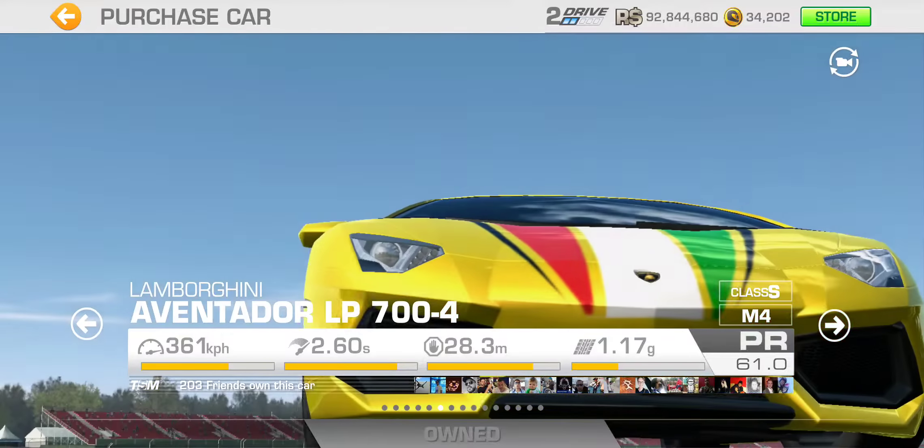The F8 Tributo is the track day car with a PR of 55.6. Let me make sure I've covered all five — I think I missed one.